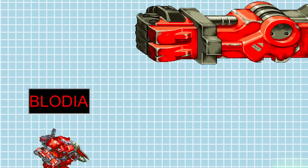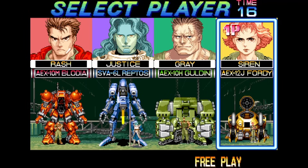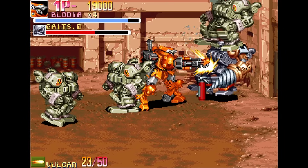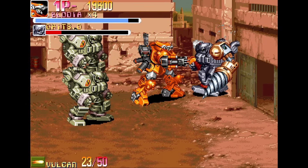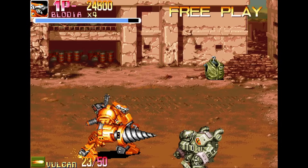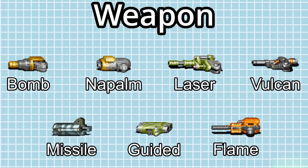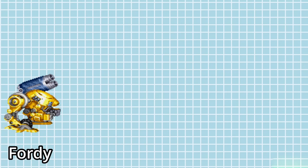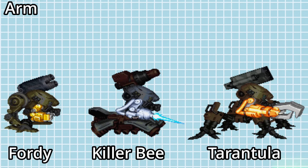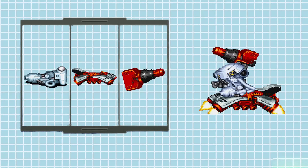This arm belongs to the mech Bloodia and is one of the four variant armors you can choose from, with this lineup coming straight from the original game. Each category also comes with two custom-built versions of the base mech. In the original game, parts would occasionally drop from defeated enemies and the player could pick them up to replace existing parts of their mech to perform different moves. The three components you can replace are the arm, legs, and weapon.